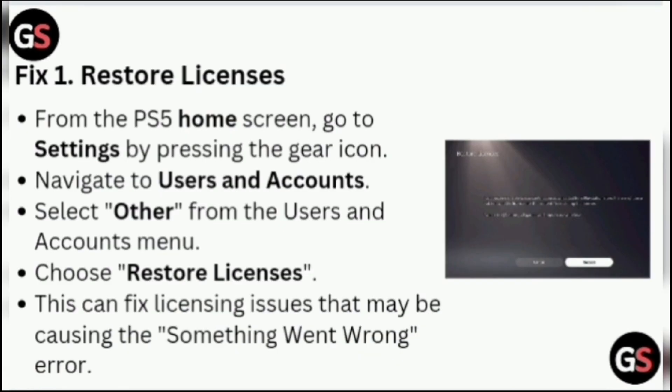From the PS5 home screen, go to Settings by pressing the gear icon. Now go to Users and Account. Select Other from the Users and Account menu, then choose Restore Licenses. This can fix license issues that may be causing the 'something went wrong' error.